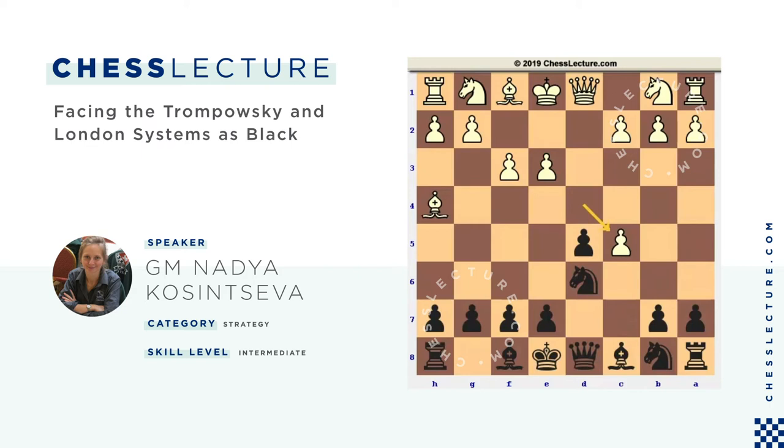Let's look at Bf4 — it seems to be more popular. Again, black plays c5. If white plays f3, the knight retreats. In this case, Nf6 seems to be better than Nd6. And we can meet dxc5 by means of queen a5 check.